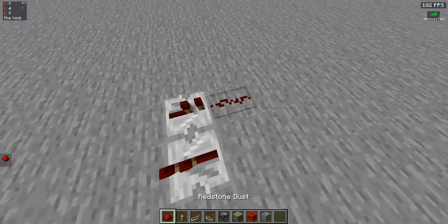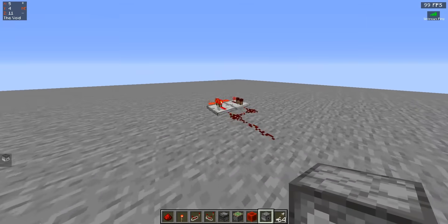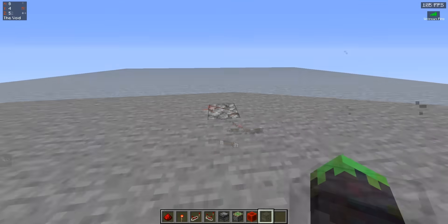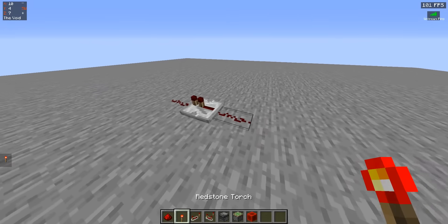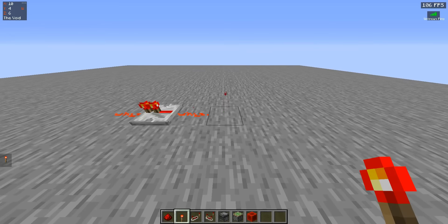You'd probably build something like this — a simple two-repeater clock. That shoots arrows pretty quickly, but it's not as fast as it gets. If you are a little bit into redstone, you might know that one redstone tick is a tenth of a second. This repeater has a delay, and that delay is one-tenth of a second, because that is how fast a redstone tick is.